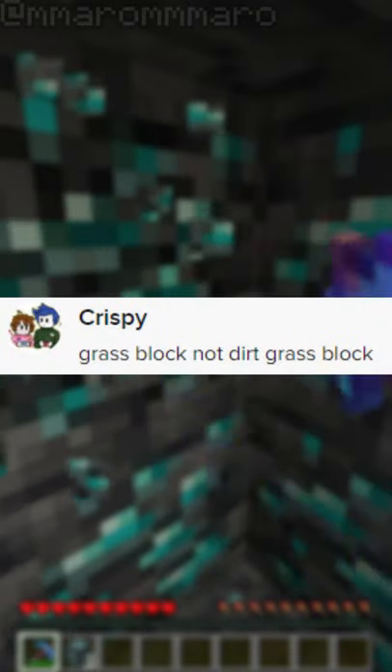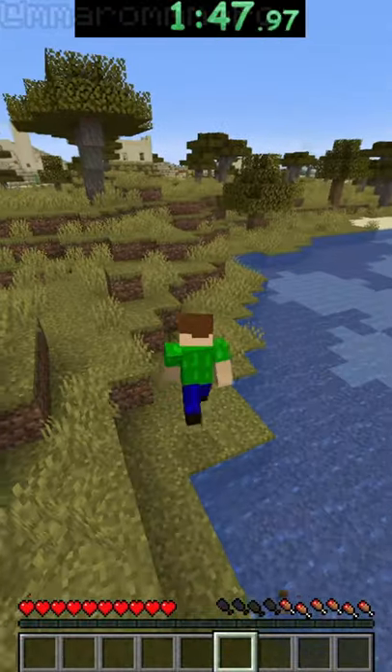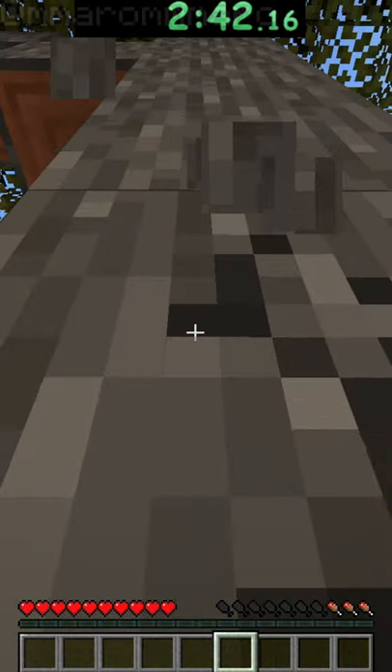Speed running 'what you want' part 2 - this time it's a grass block. I spawn into a forest biome and run around until I can find a village, then I start to hit a little bit of wood like I usually do.